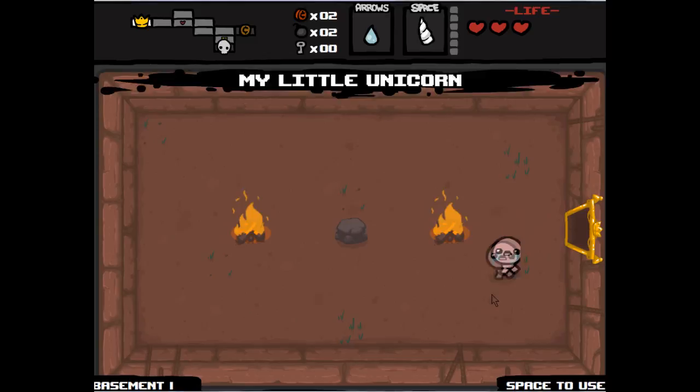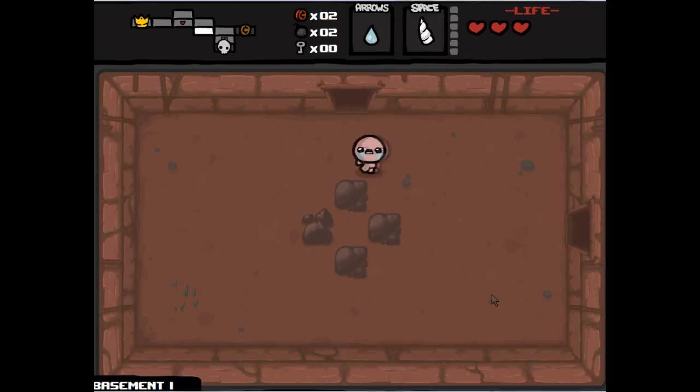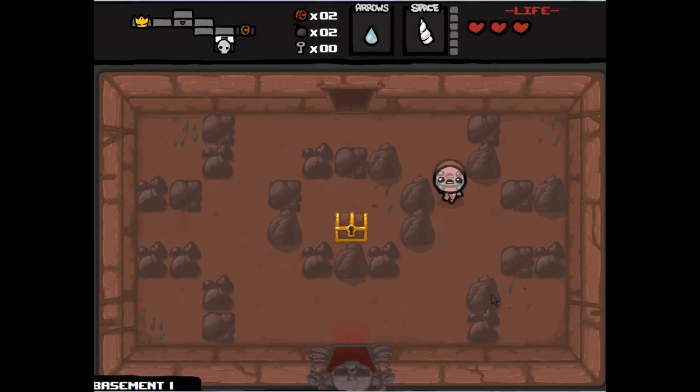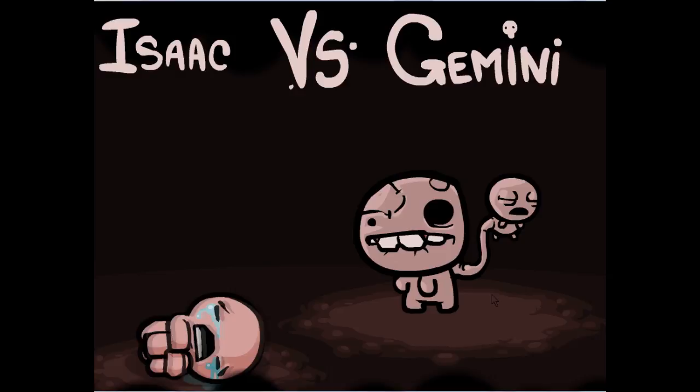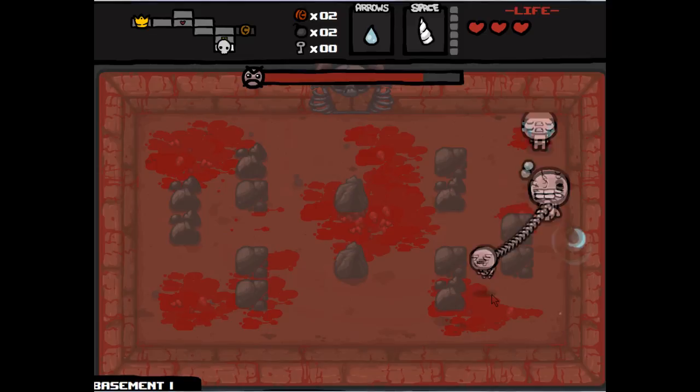If you look in the top left hand corner there is a map of the basement — this is the first level. On the right hand side of the map there's a room with a lock; we need to find a key to unlock it — that's the shop where we can buy items. On the left hand side there's a room with a yellow crown — that's where the item rooms are. Where I am just now is the boss room; every level has one boss and some levels can have mini bosses.